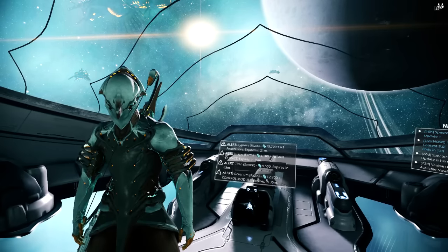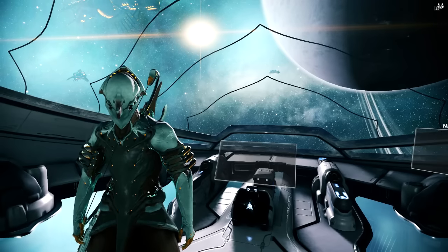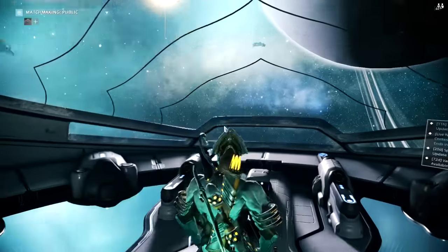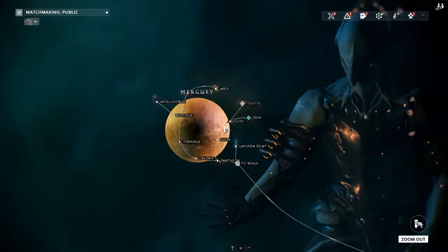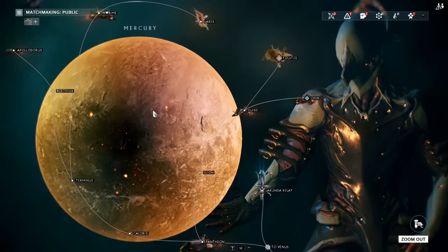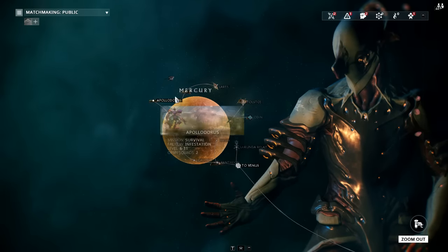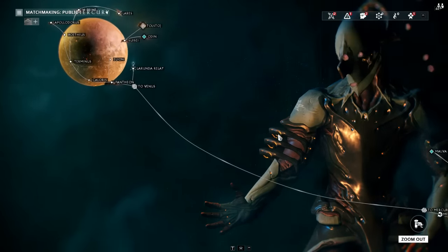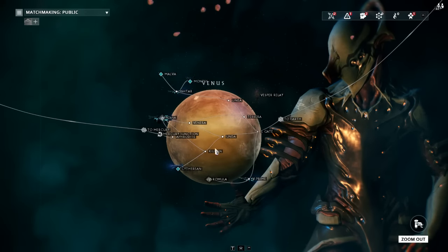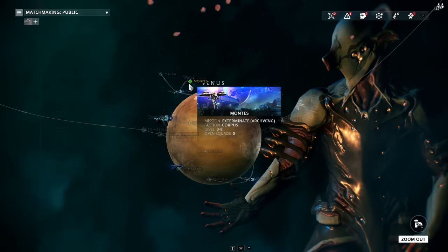Let's talk about where you should be at in the game right now. If you're following this guide, you should have the majority of the nodes on Mercury, Venus, and Earth completed. You'll see that I've got the majority of nodes completed here with the exception of Odin and the ending nodes. There's an Archwing one you can't do yet because you don't have an Archwing.